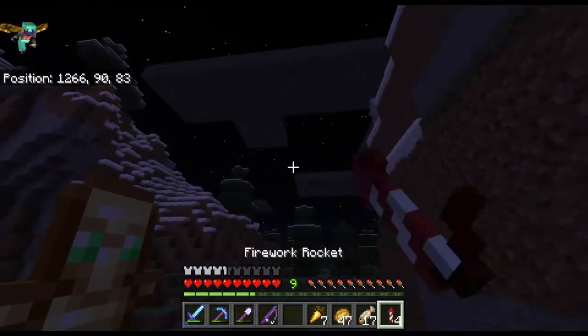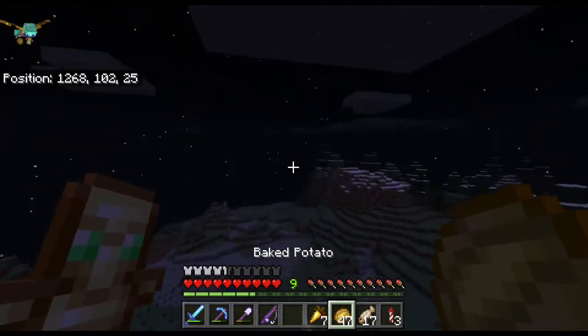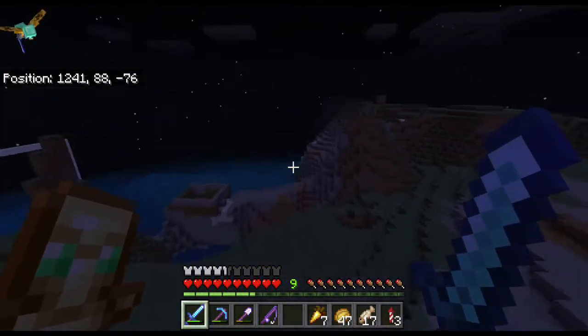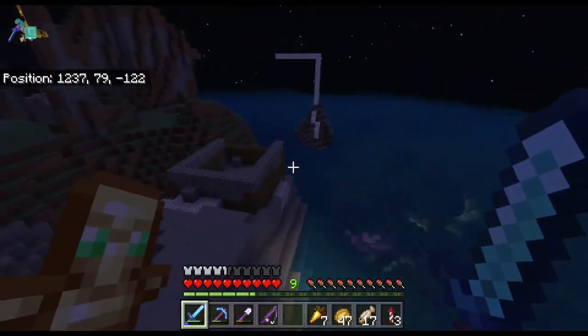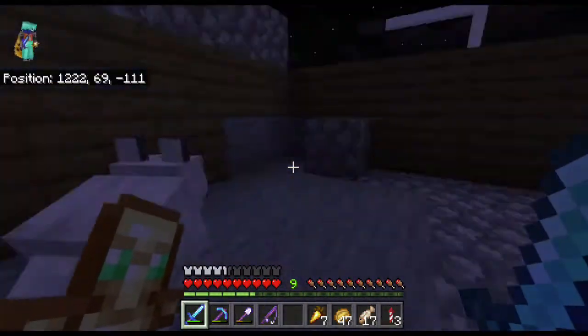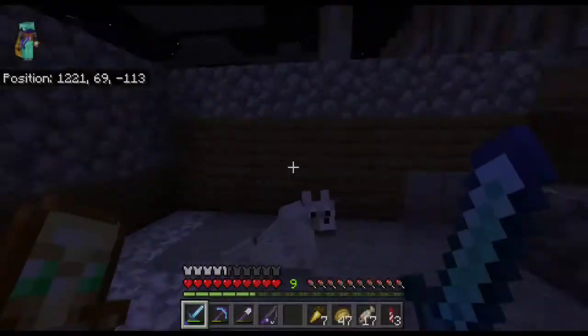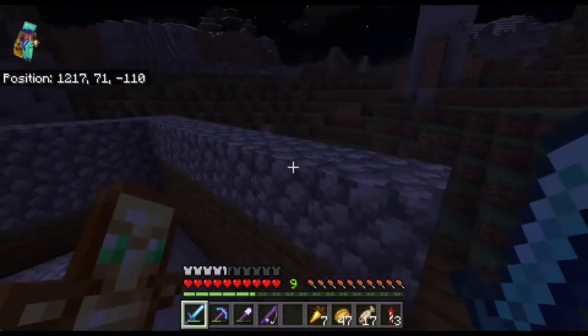I've seen a couple people's bases. Right here — this is Rosie One's base. He has a dog, a furnace, and a crafting table. That's pretty much it — he just joined.